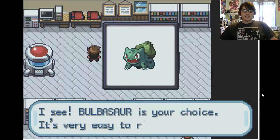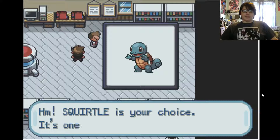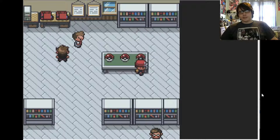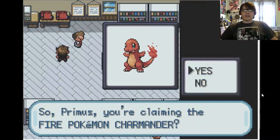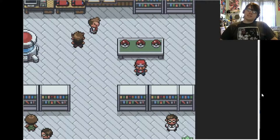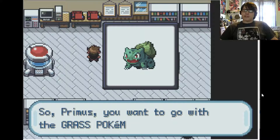Bulbasaur — it's very easy to raise. Primus, you want to go with the grass Pokemon Bulbasaur? I want to stare at the other two first. Squirtle — it is one worth raising. Primus, you've decided on the water Pokemon Squirtle? Nope, I'm just trolling them. Charmander — you should raise it patiently. Primus, you're claiming the fire Pokemon Charmander? No. I'm going to actually get my favorite Pokemon, which is usually the unpopular choice, but it's Bulbasaur.